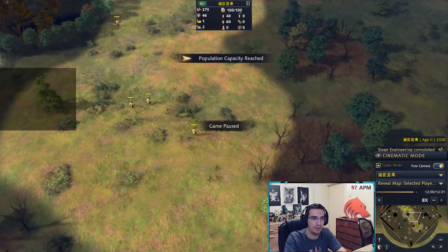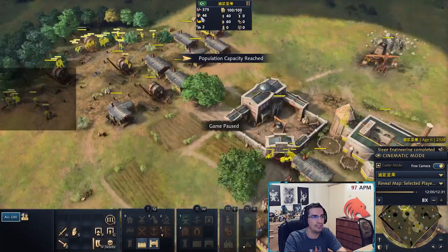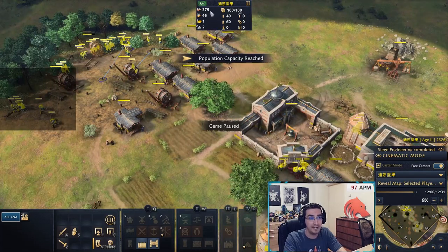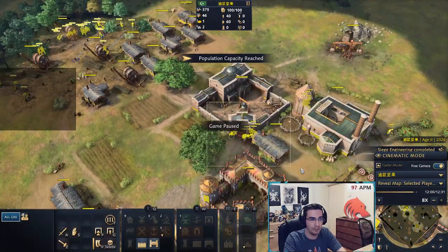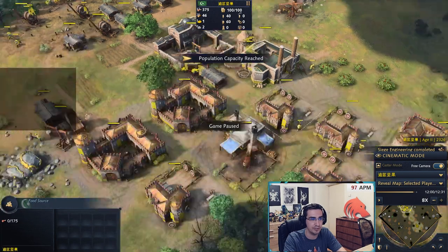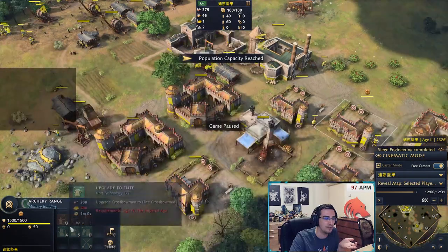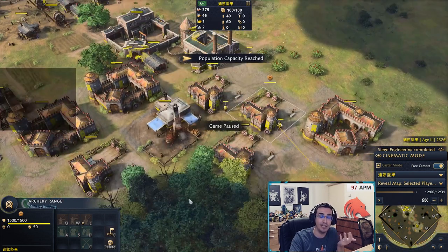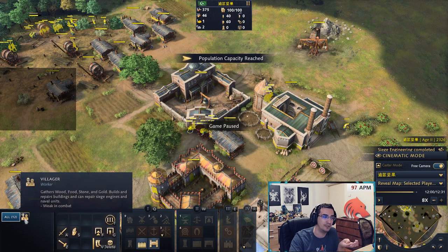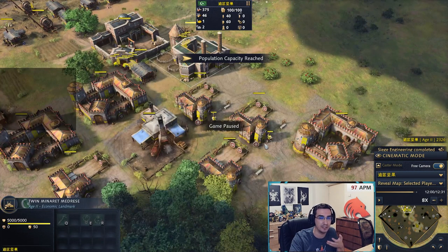At exactly 12 minutes I hit 100 supply. I have 26 villagers on wood and 13 on food — and even with 26 on wood I still have plenty of food. One important note: if you're producing Sipahi or spearmen, those cost more food than archers. Archers cost 30 food; spearmen cost 60. So if you're playing against a French knight civ with double barracks, you'll need 15–16 villagers on food rather than 12–13, since spearmen are much more food-intensive.